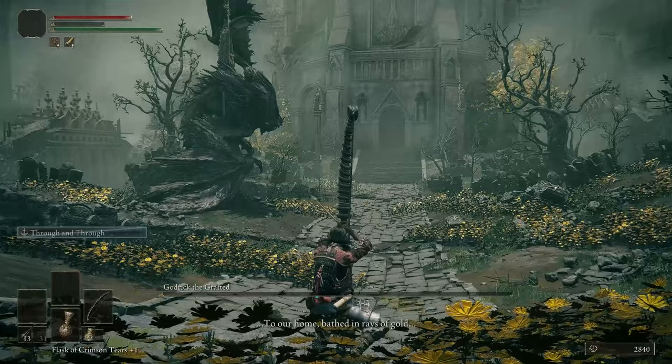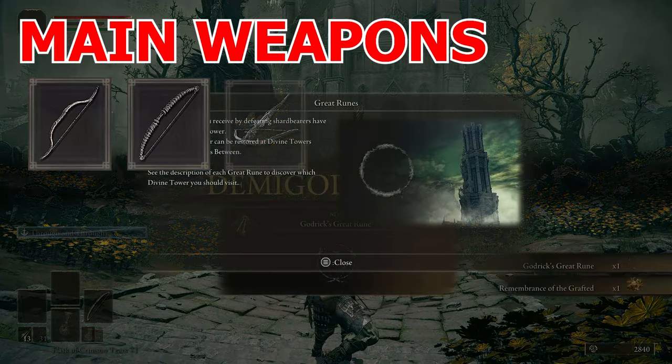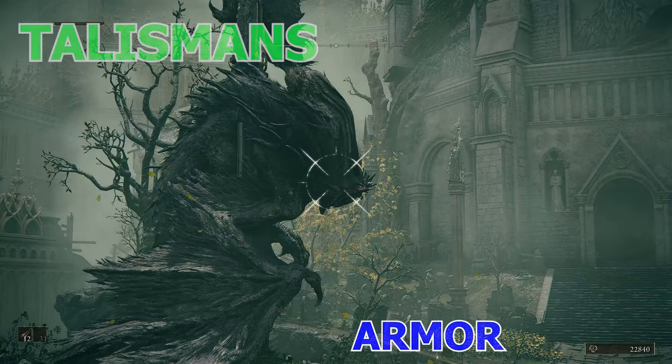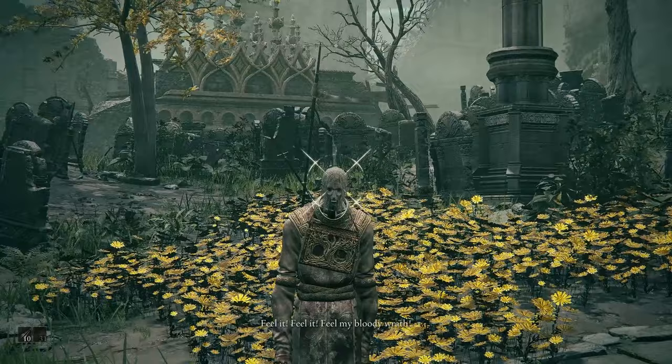For this stage my main weapons were the shortbow, Golem Great Bow, and the Black Key Crossbow, with the longbow and katana as side weapons. Arrows used included great arrows, poison arrows, and bleeding arrows, plus the Black Key Bolts for scarlet rot. For armor and talismans I used the full samurai set, the Green Dog Talisman, and the Arrows Reach Talisman.